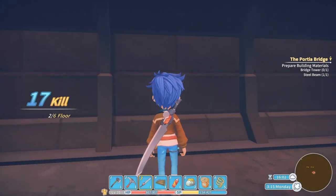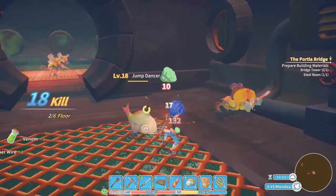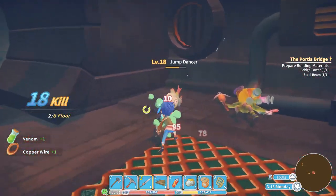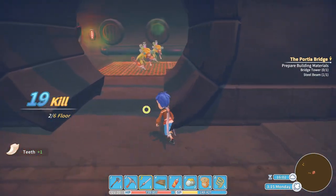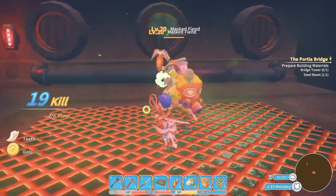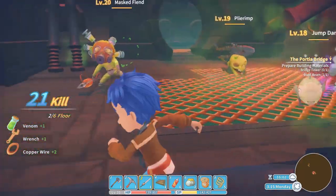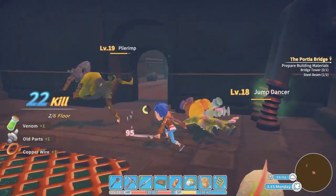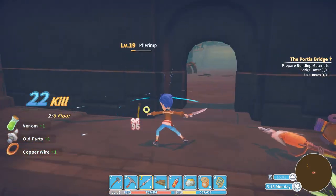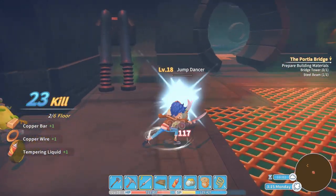I'm quite low on health here but there are only two enemies left, so you shouldn't have any hard time taking those two down. Then move on to the next floor. Kill the remaining enemies, go to a corner to get an overview of the room, see how many enemies there are, and try to group them up.